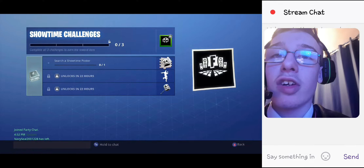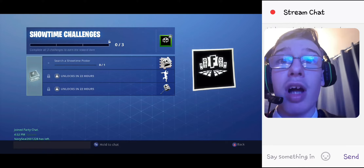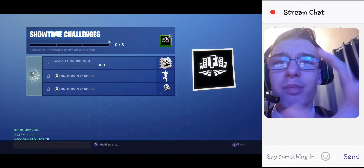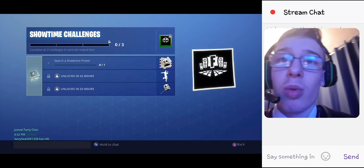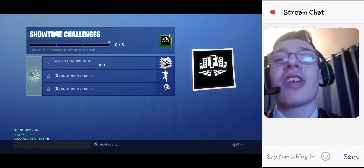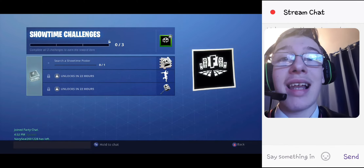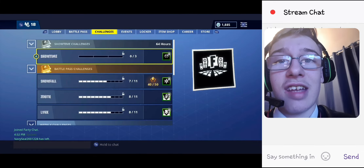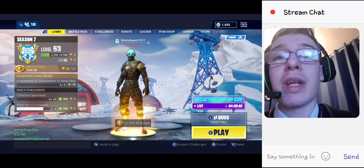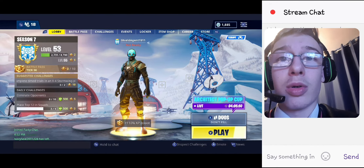The first challenge is to search a Showtime poster, which will get you the Marshmello spray. There are two more challenges coming tomorrow — one of them is a dance, and the other will give us a Marshmello pickaxe. If we do all three, we get a Fortnite party banner icon. While I'm in the video, I do have to mention I'm not 100% sure if I'm allowed to stream the event this Saturday, as it contains Marshmello's music which would technically be copyrighted, so I'll have to look into that a bit more.